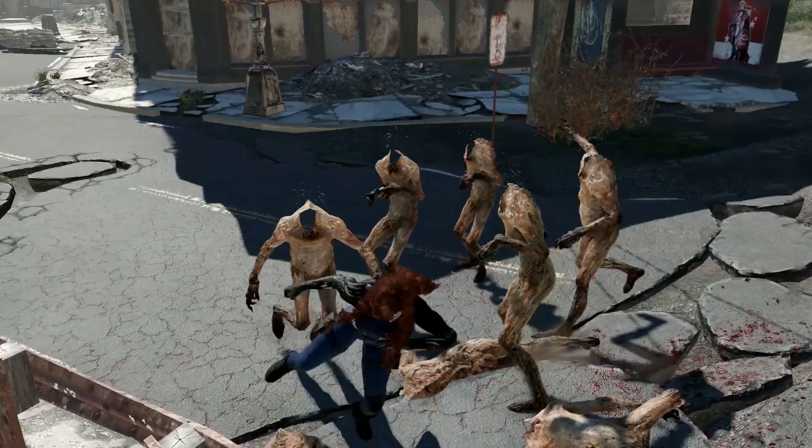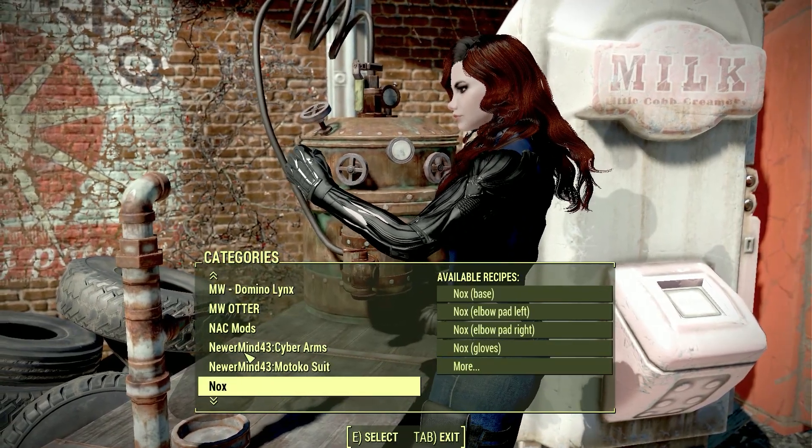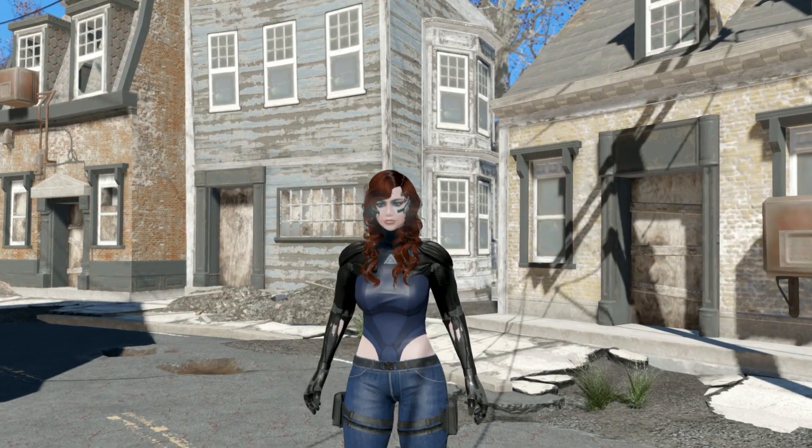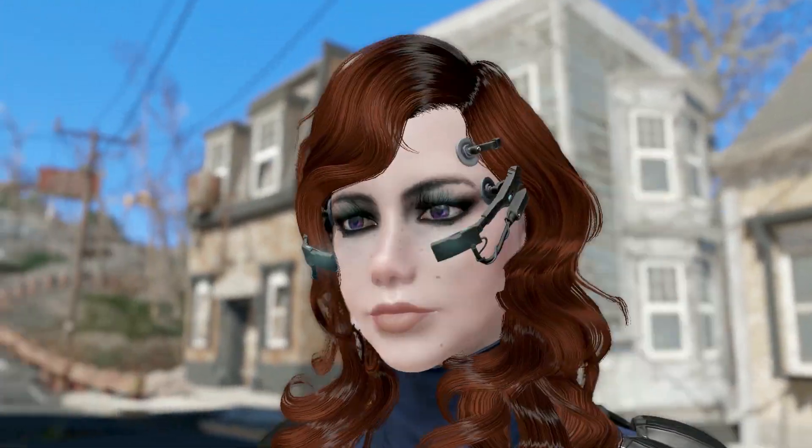Fighting with these arms really feels awesome. You can craft these Cyber Arms at the chemistry workstation — they are pretty easy to craft. To complete our cyber set, we will add another mod.